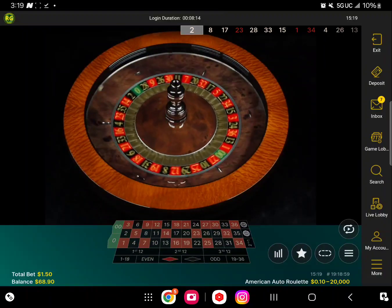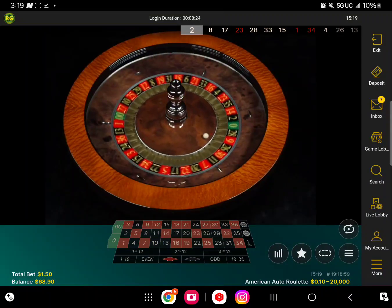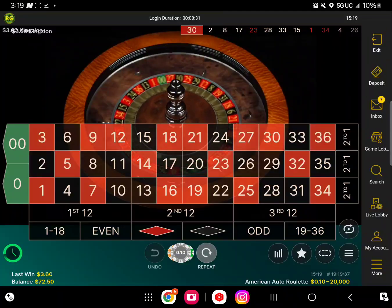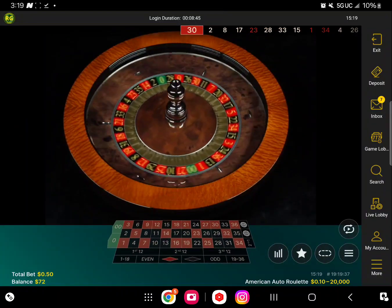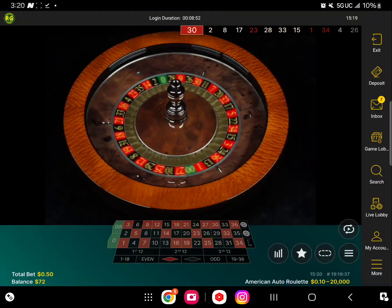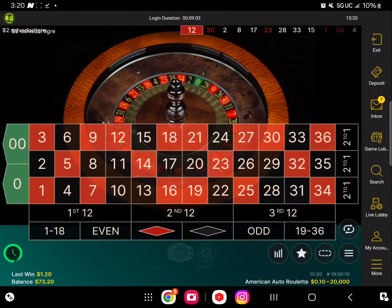This is BetMGM.com — you can download the app and play with 10-cent pieces. This is basically the Borgata Casino. We just hit — we're at $72.50 already, starting from 71 and some change. One, one, two, three, four — we're not really playing with that much money but it gives you a nice return. And there it is folks, another hit — we're at $73 now.